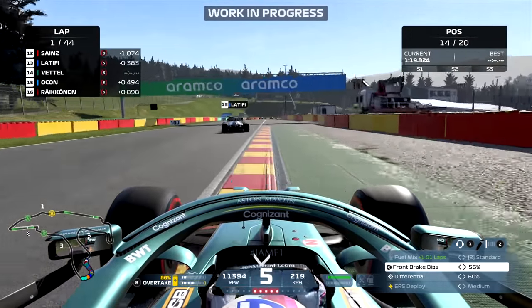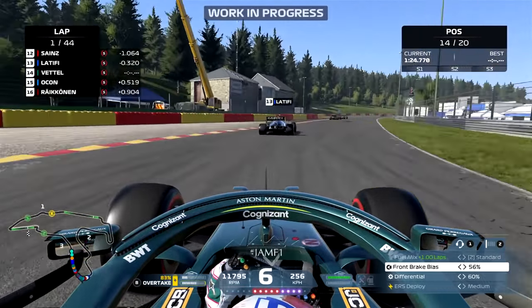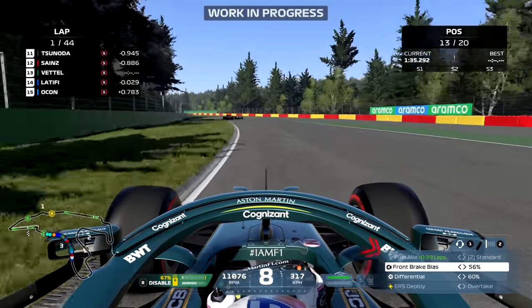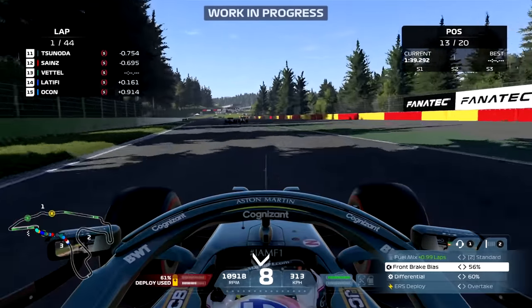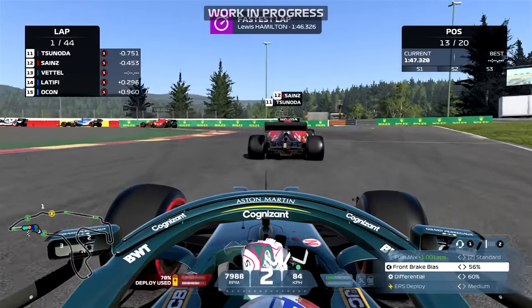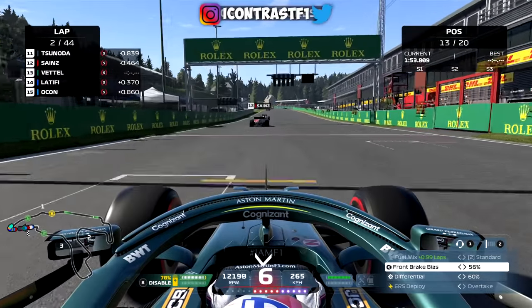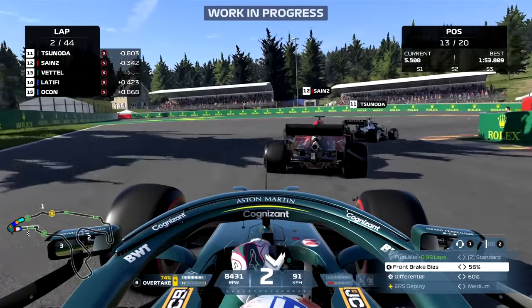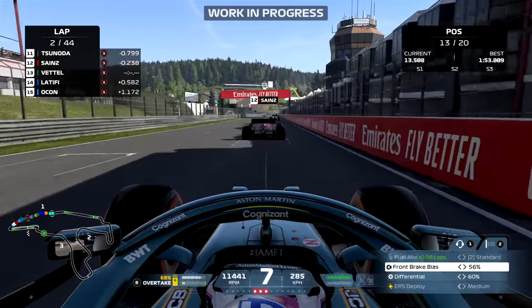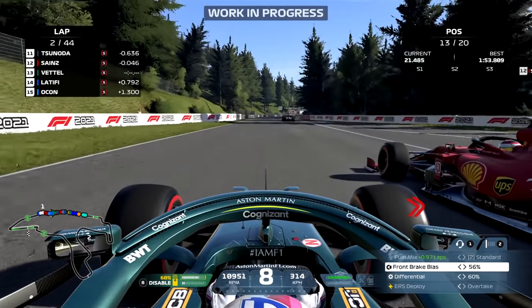Almost had a big moment through the third sector but managed to keep it on the road. If you get even the slightest amount of damage to the side pod, it just creates so much drag. Almost had a massive moment there - doesn't help having dirty air while on the curbs. Going up the inside of Latifi just before Blanchimont - I think this is the weak spot for the AI. If you want to deploy all your ERS, this is the place to do it to make an overtake. The AI seemed to be really strong on the Kemmel Straight as they have DRS and use their ERS deployment there. We're now on lap 2, up into P13 already. On to the back of Sainz - I noticed the Ferrari has a significant straight-line speed disadvantage, so they're pretty much a sitting duck around a circuit like Spa.